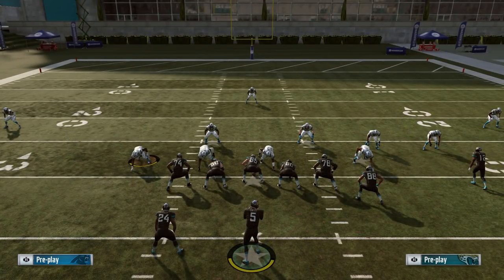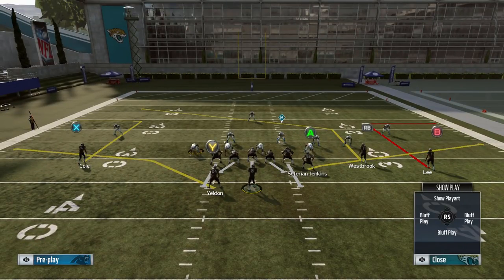Coming in at number 4 on my list, I have the Saints Outs play from the Gun Y Off Trio formation. You have that table route on the left side — table routes are just very, very good. You have kind of a pseudo corner-strike look on the left side with the out route. The stock out routes on both sides of the field are very, very deep, and it's nice to be able to quick-snap them, especially against cover 3 where you can throw them before the flat zone defender gets out there. You have flat route and out route combos on each side, and the post route over the middle is very tough to defend.